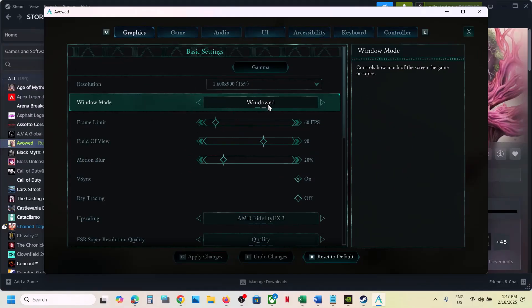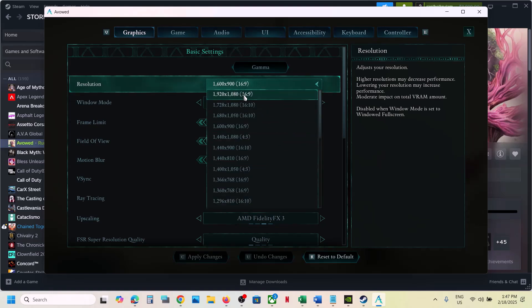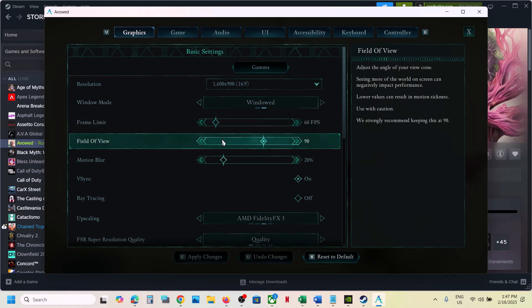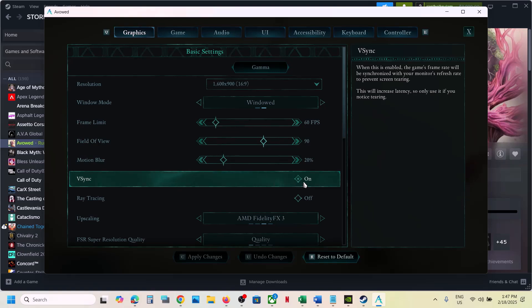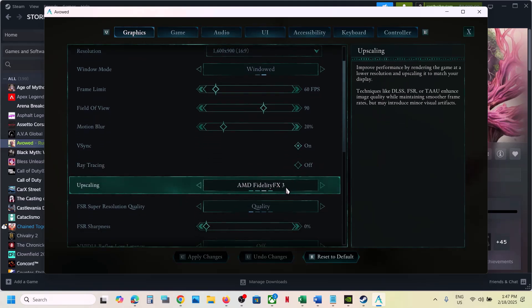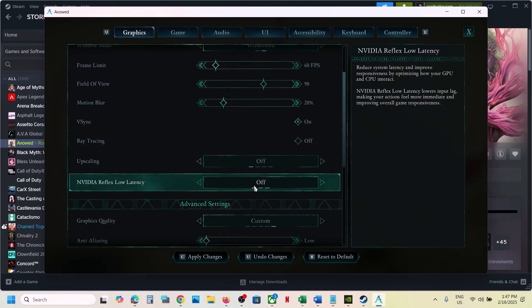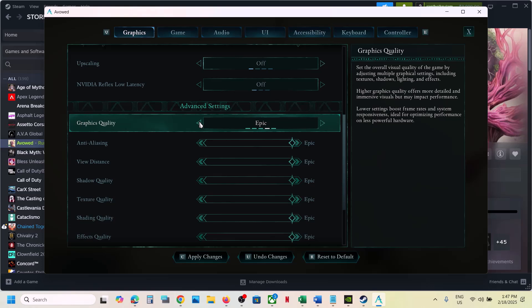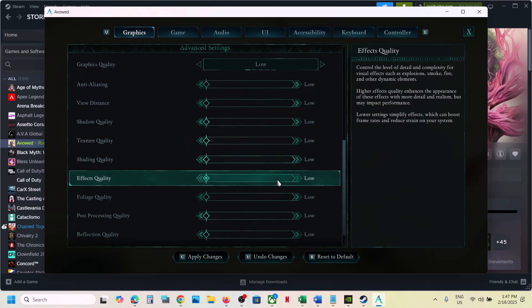If the resolution is set to 4K, try 1920x1080p or lower. Set the frame rate, and for V-Sync — if it's on turn it off; if it's already off turn it on, then check. For ray tracing, if it is on, turn off ray tracing. Turn off upscaling. Turn off NVIDIA Reflex low latency. Scroll down — if Graphics Quality is set to Epic, set it to High, Medium, or Low, and then apply changes.